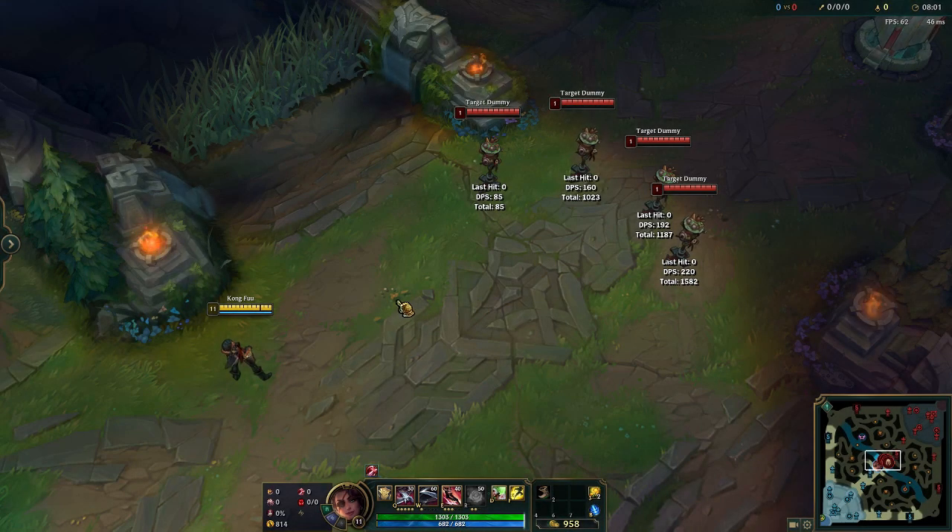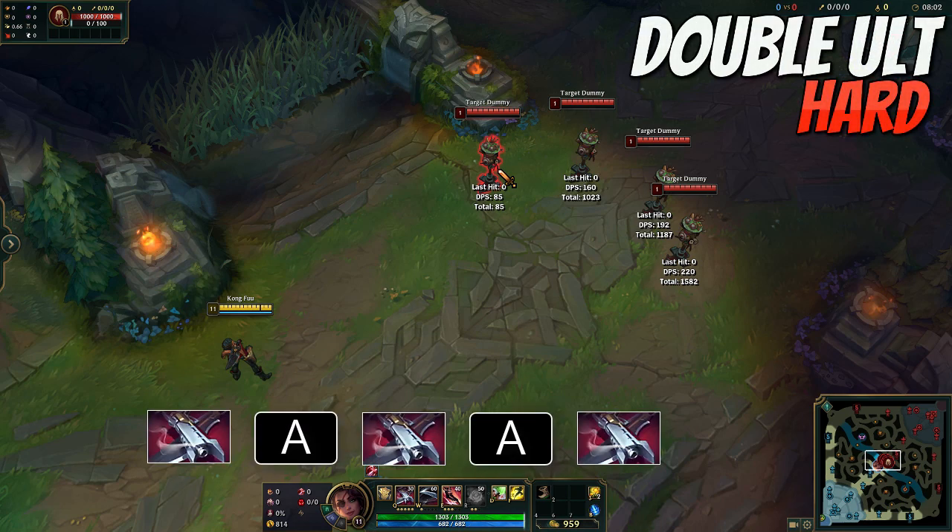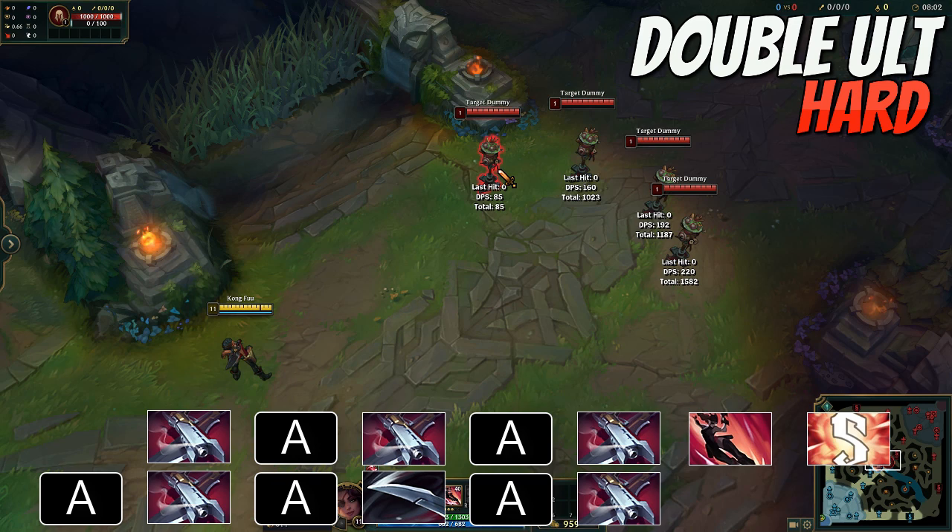The last one is a bit hard and called Double Ult. To execute this, you want to alternate between auto attacks and Q to grab passive stacks. Once you are at max stacks, E into the enemy and use R, damaging all enemies in the group. Immediately start building up your passive again by alternating between auto attacks and Q, throwing in the W if your positioning would hit multiple targets. Once you have full stacks, end with the second ult.